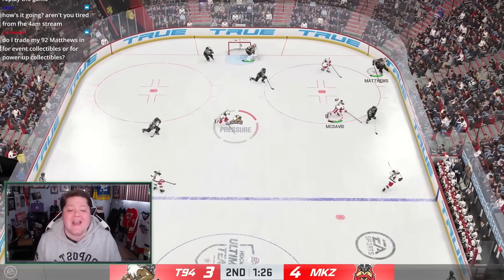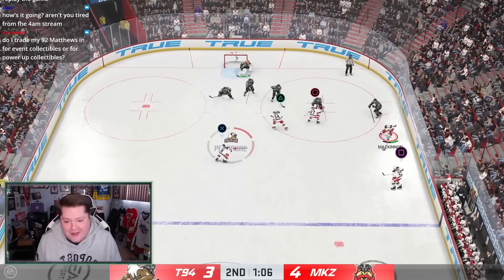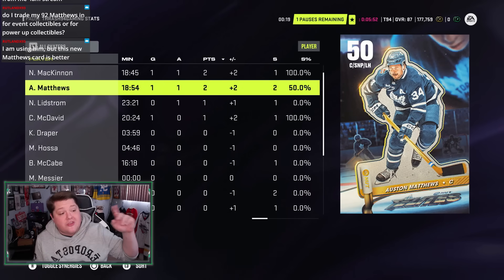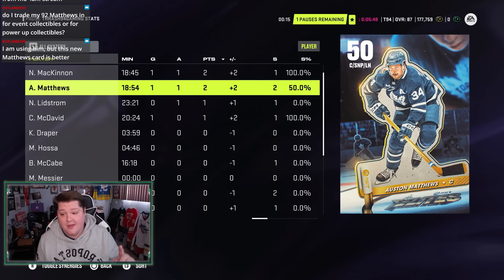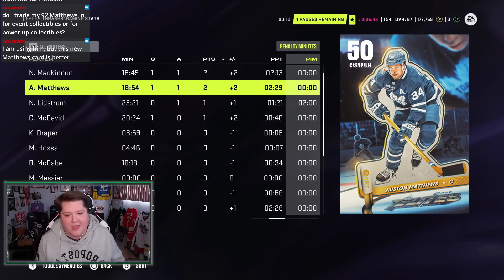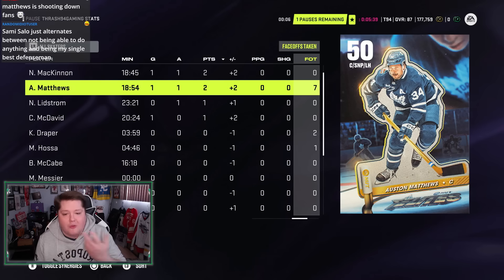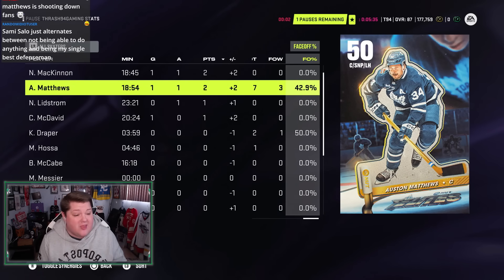Wide open net and he hits the side — I guess that's what you get when you have 50 overall accuracy. After two periods, Austin Matthews is a plus two with two points — should be three points. 18 minutes of TOI, 50% shooting percentage, missed that wide open net. 229 puck possession leading the team. Hasn't thrown a hit. He's taken seven faceoffs, won three — 42%.